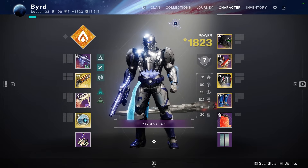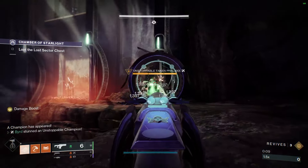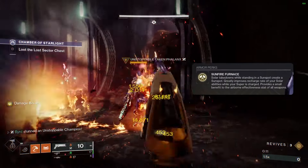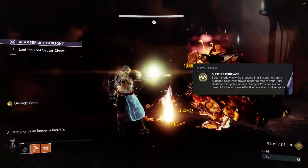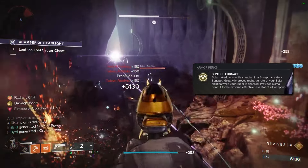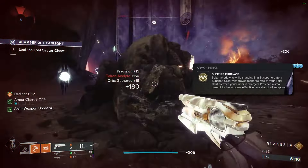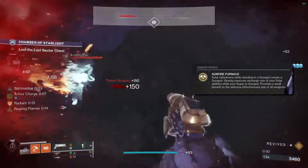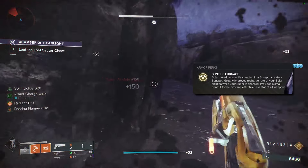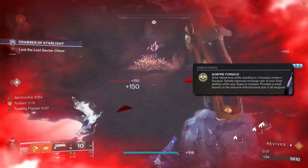The exotic armor piece for this build is the Heart of Inmost Light — introduced at the beginning of Destiny 2. It reads: 'Sunfire Furnace — solar takedowns while standing in a sunspot create a sunspot, greatly improves recharge rate of your solar abilities, while your super is charged provides a small benefit to airborne effectiveness.' Over time this has changed, and the most recent update means that kills while standing in a sunspot will also create another sunspot.